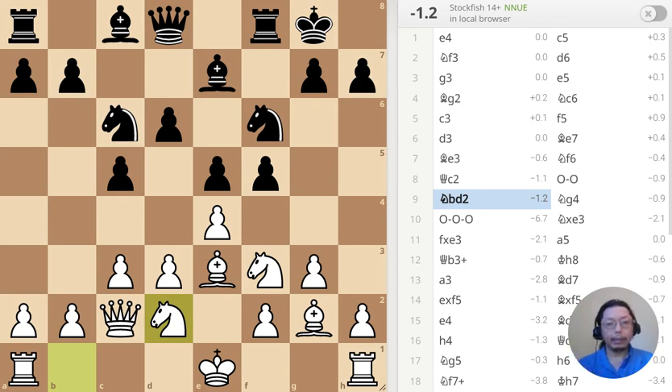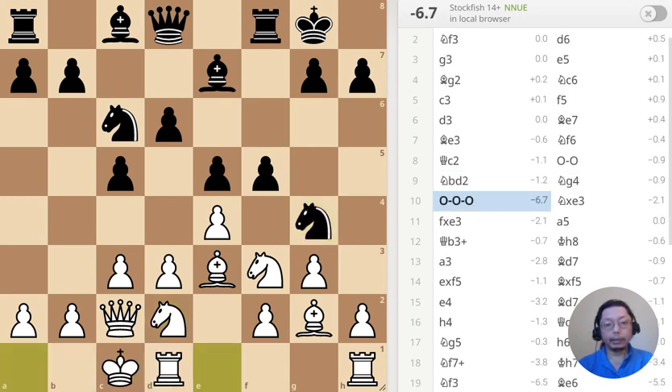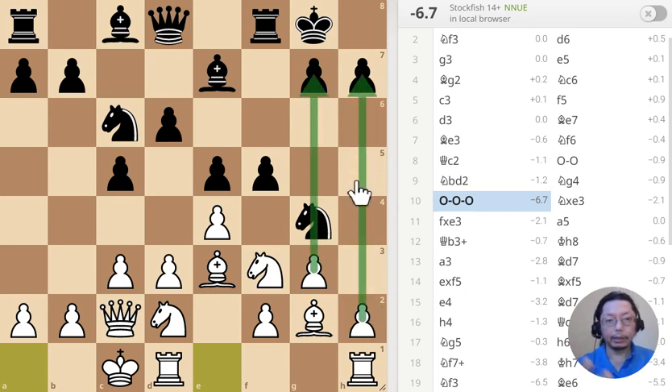Except black has castled kingside, so I decided — what the heck — let's just attack the king. What's going to happen is this becomes a pawn rush over here, attacking the king, which is my favorite strategy by the way. So this is really nice.